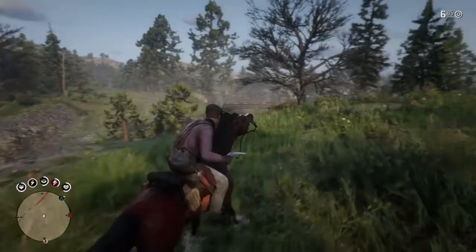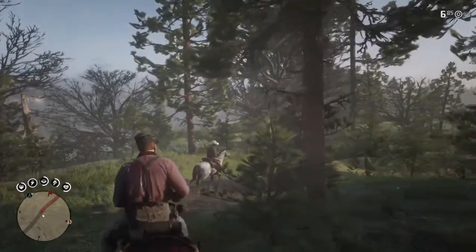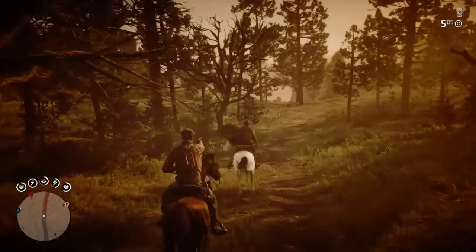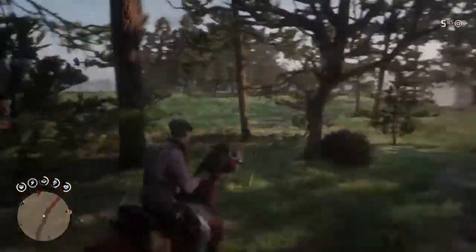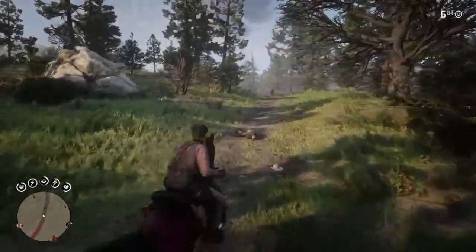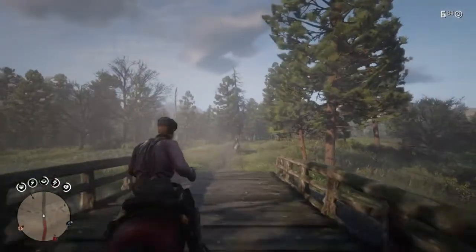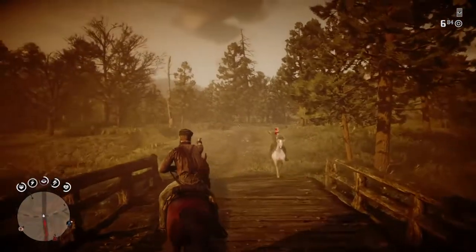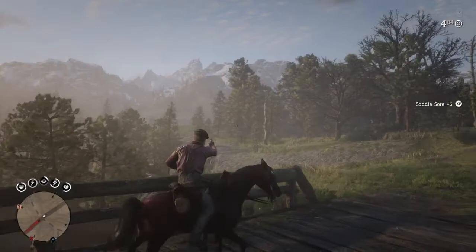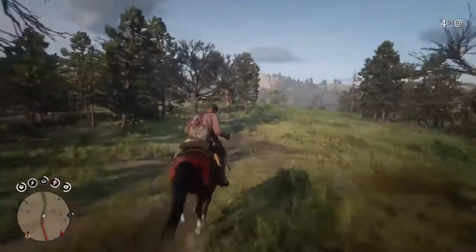I don't know how much simpler it can get. I'll do it on this NPC here. As long as it's marked on him — I'll show it again. As long as the X is marked on him, I just moved my white dot to the left but I still hit him, because I marked him with my R1, and then I press my R2.